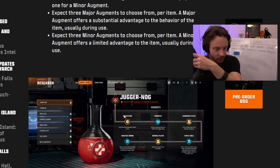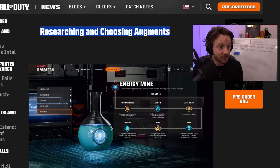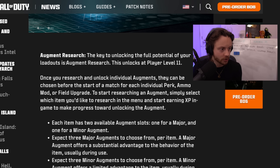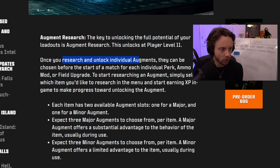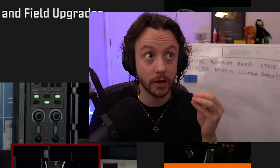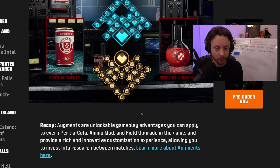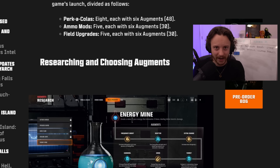There are images in the blog post — there's one for Juggernog. Now, let's look at researching and choosing augments. To unlock the full potential of your loadouts, you've got to research augments. This unlocks at player level 11, so we're going to have to grind out a couple of matches first. You research and unlock individual augments, chosen before the start of the match. You select which item you'd like to research in the menu and then earn XP in-game to progress. I confirmed with the Treyarch team that when you finish one augment research item, it will flip over to another augment so you don't lose progress mid-match — that was a problem in previous games.